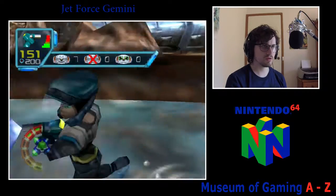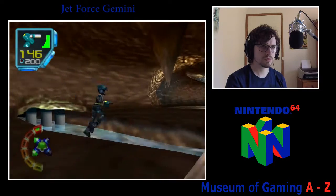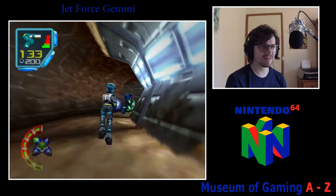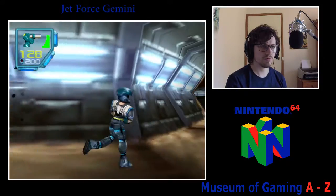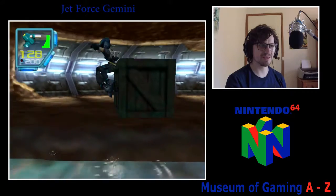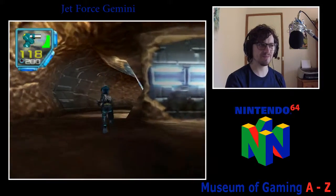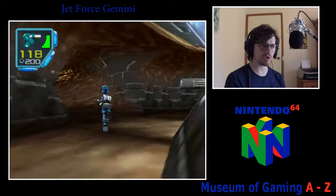So we've got all of the dudes now. You can shoot the bad guys enough and they'll actually surrender — so you can feel really bad for killing them. I've got a yellow key from actually killing some of the bad guys — it's one of those things where it just feels wrong doing it. But we've now saved all of the tribals, which is good.